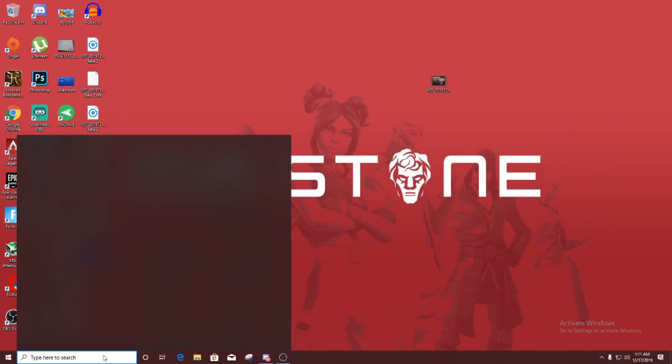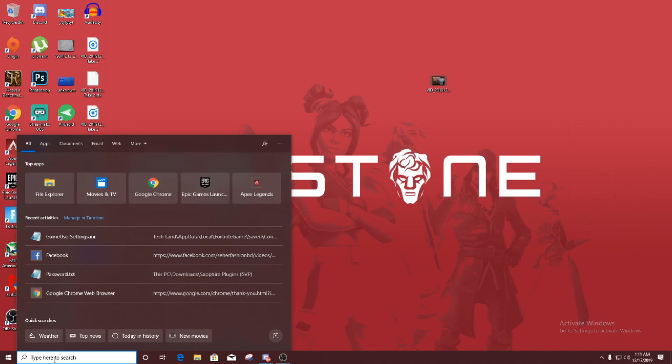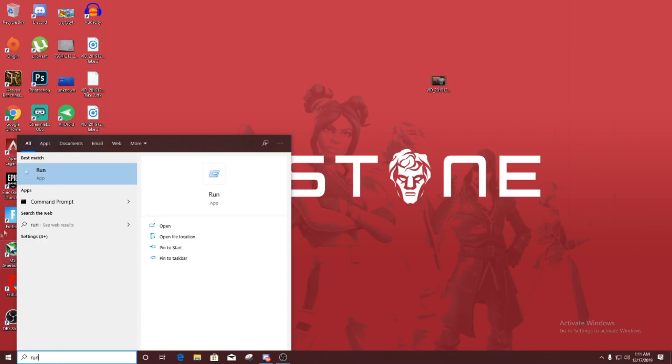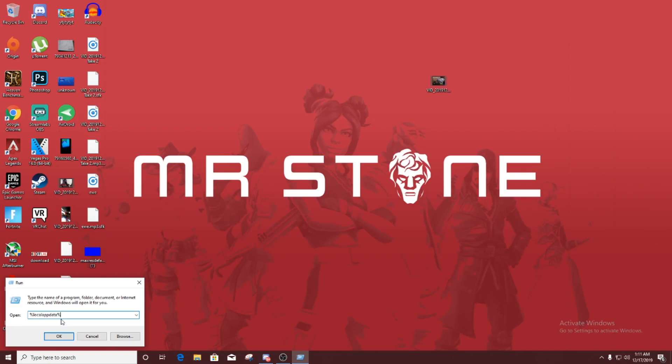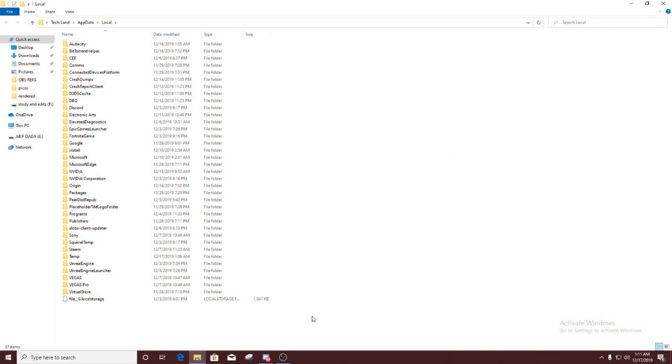Then what you have to do is press the Windows key, type 'Run', and in the Run dialog type %localappdata% — I'll put it in the description if you don't understand. Press OK.